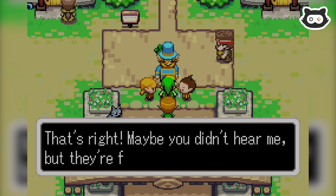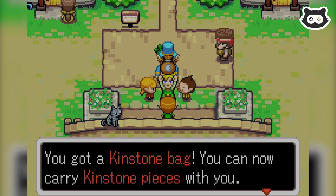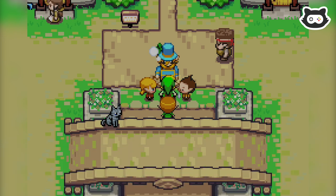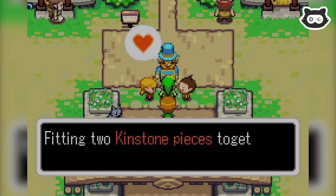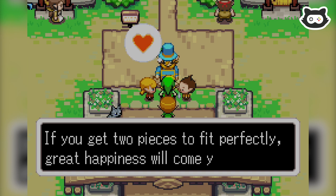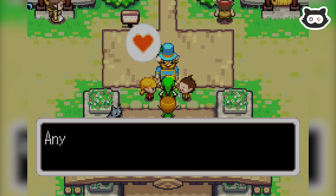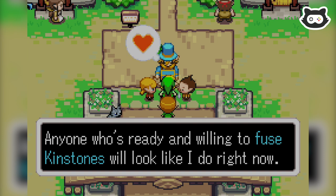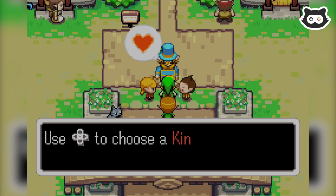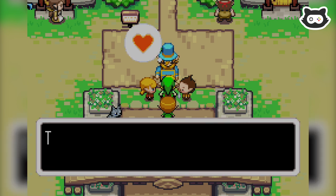Yes please! That's right. They're both free for all kids right now. You got a kingstone bag — you can now carry kingstone pieces with you. Press start to view its contents from your quest status screen. Fitting two kingstone pieces together is called kingstone fusion. If you get two pieces to fit perfectly, great happiness will come your way. I'll put a kingstone piece in your bag so you can give it a try. Anyone ready and willing to fuse kingstones will look like I do right now. When you see that look in their eyes, press L.